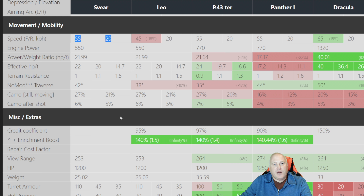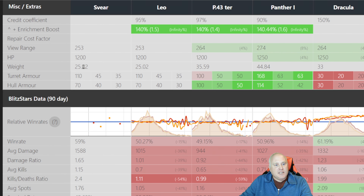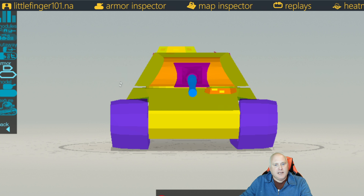Top speed is 55 km/h, matching the P43 and the Panther. If you don't think 10 km/h is a big deal, get yourself into a Dracula and you'll see the difference compared to the Svere and the Leo. This really makes the Svere a much better tank than the Leo in my opinion. The turret armor is 110 and the hull is 70.